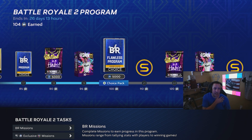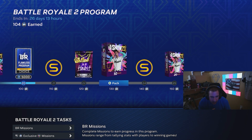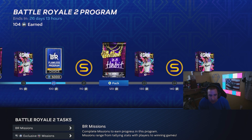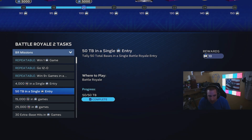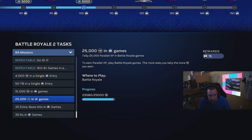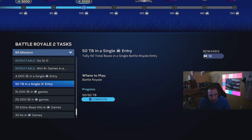Let's open the rest of these packs — nothing in the first one, nothing in the second one. We're at 104 stars in the BR program. We get 5,000 XP right there. Get to 150 stars and you get another 10 packs, 30 packs total, three 6,000-stub rewards, and 31 packs total including the ball. Definitely worth it. We got 4,000 PXP in a single entry, 50 total bases in a single entry, 15,000 parallel XP, 30 extra base hits, and 30 strikeouts.